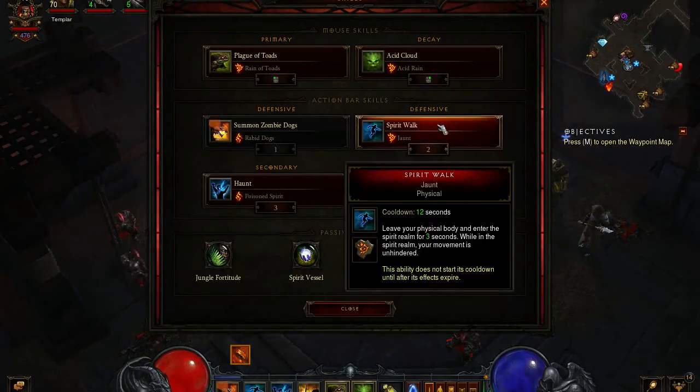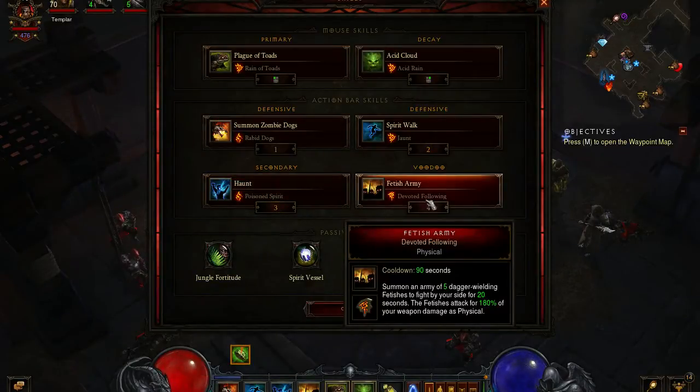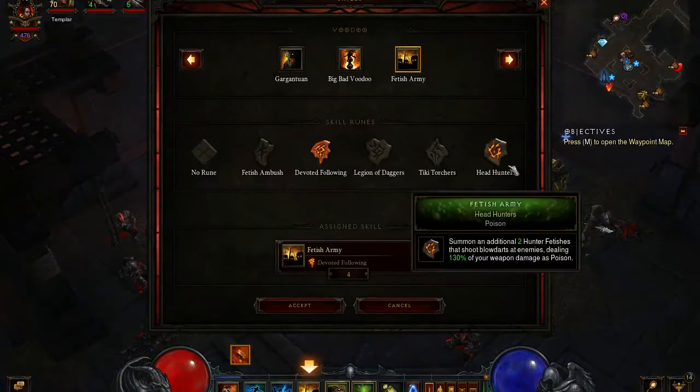We have Spirit Walk with Jaunt — this is my one and only escape. We have Haunt with Poison Spirit — I love that poison. We have Fetish Army. Now, this one I did not go poison on. I'm not even sure why I didn't. I should.